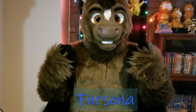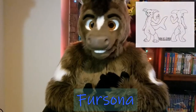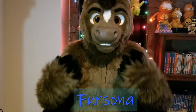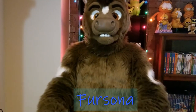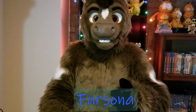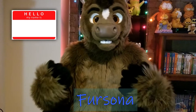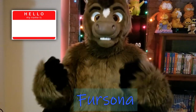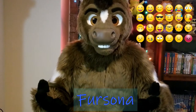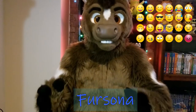A third option is to have an original species, such as circles, angel dragons, mannequins, or protogens. These are all species created within the fandom, and they're open species, meaning they're free to use. Once you create your fursona, the next step is to give it a name — it could be either your human name or something entirely made up. You also want to create personality traits for your fursona. Do they reflect you as a human, or are they completely different? It's entirely up to you.